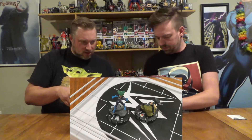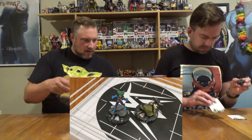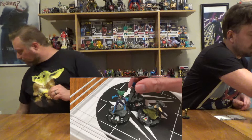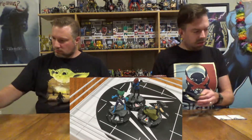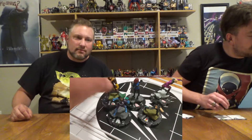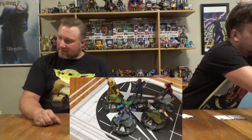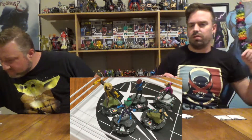I'll go with X-23 — she looks amazing. That's the whole thing with the newer sculpts: they look amazing. I love that there's little bases now and the detail work is just phenomenal. She's got a really good view of her mask. Then I'll take Sabertooth. With the bigger sculpts it's hard to fit them all in the camera, so I might have to move things around.